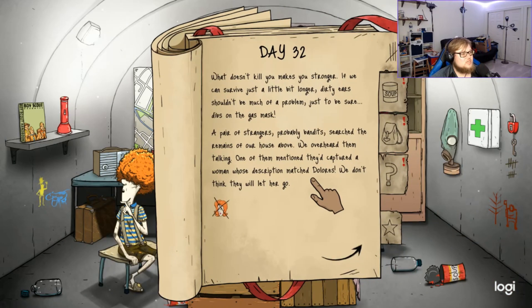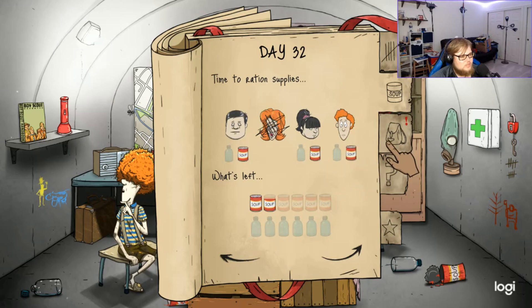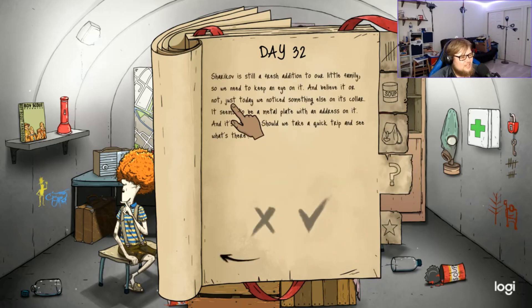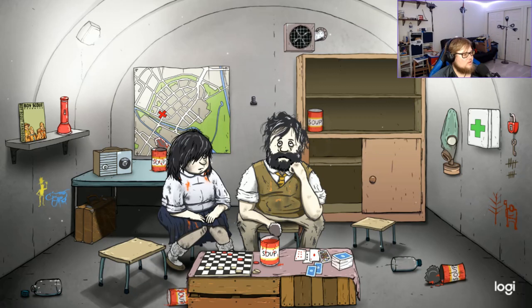What doesn't kill you makes you stronger. We overheard two strangers — probably bandits — searching the remains of our house above. One of them mentioned they had captured a woman whose description matched Dolores. We don't think they will let her go. Timmy is in terrible shape. Food for everyone — prepare for an expedition. The cat's collar has a metal plate with an address on it and it's not too far — go for it! There goes Timmy.